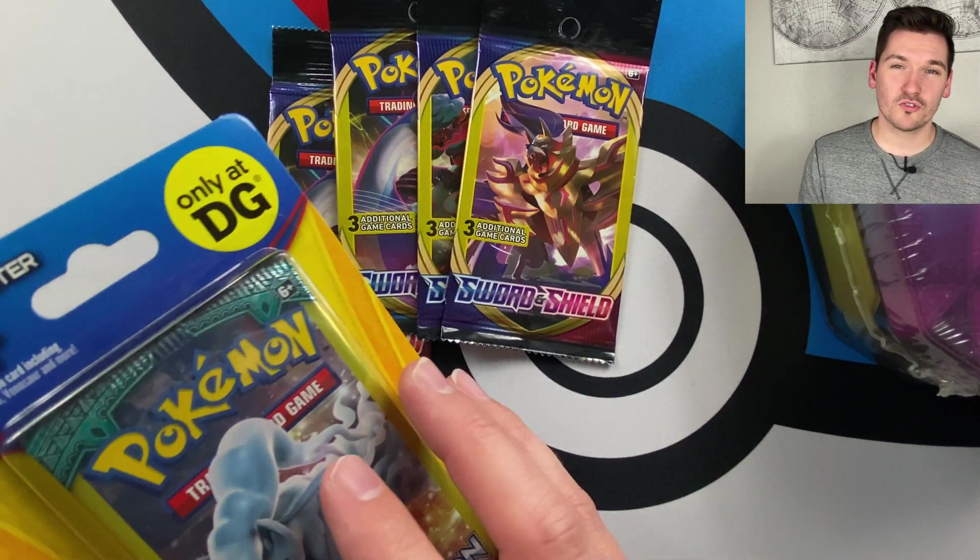On to pack number two. Steel energy — they should at least not put energy cards in these, I mean come on, there's three cards. Griky and Camerupt. Nothing crazy there, moving on to pack number three.